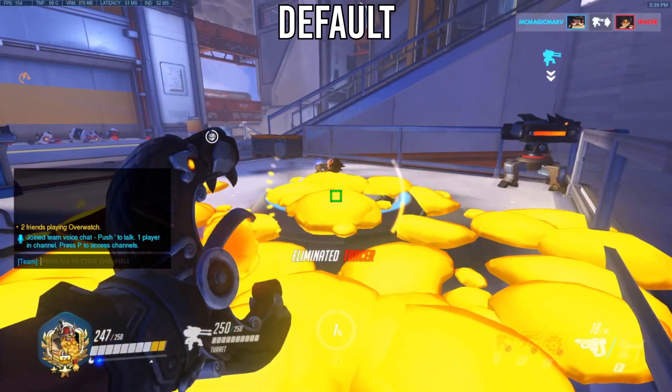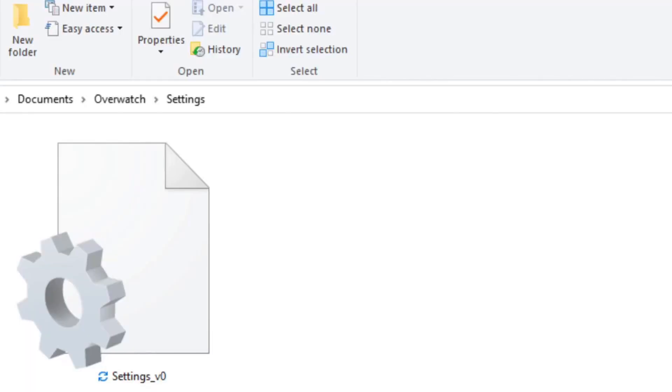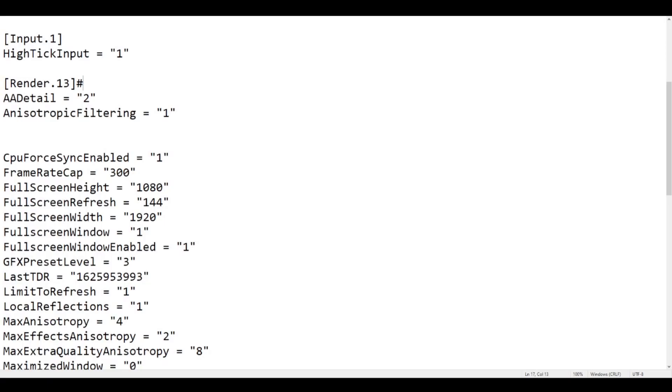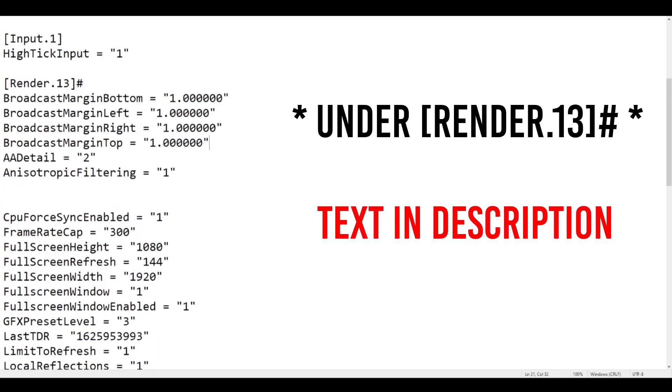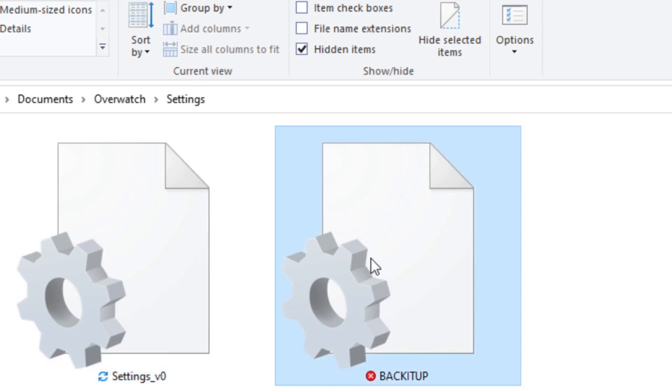This is where your UI is positioned normally. But if you go into your settings folder, usually found here, you can copy and paste this mumbo jumbo into your settings V0 file. Just make sure you back it up — it just stores all your graphics and sound settings, so if you change your mind, you can just copy and paste your old settings back in.